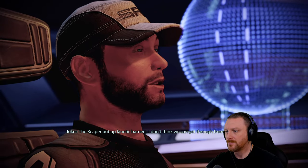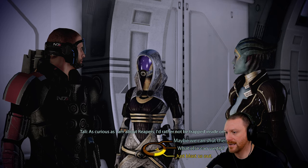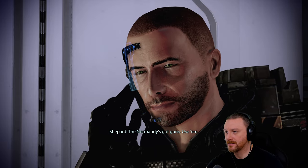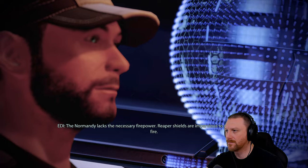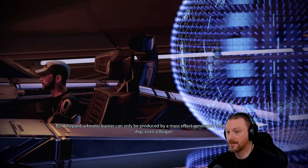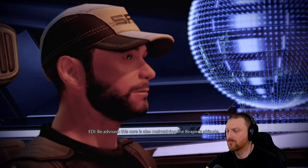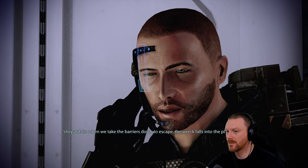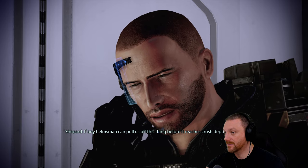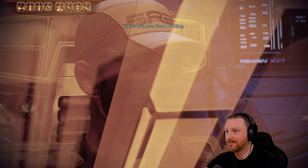Suddenly the Reaper puts up kinetic barriers. Tali explains she doesn't think we can get through from our side. EDI detects a heat spike in what is likely the Reaper's mass effect core and sends coordinates. EDI warns that this core is also maintaining the Reaper's altitude, so when we take the barriers down to escape, the wreck falls into the planet. Joker confirms he'll get us out: 'If any helmsman can pull us off this thing before it reaches crush depth, it's you.' Mission: escape the wreck, destroy the generators inside the Reaper to take down the barriers.